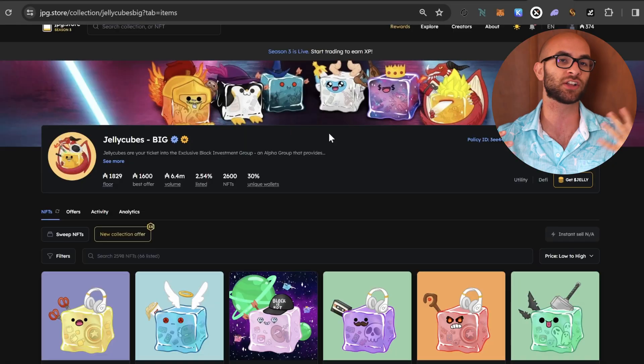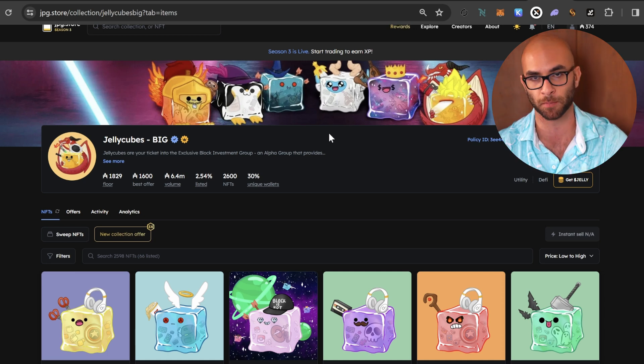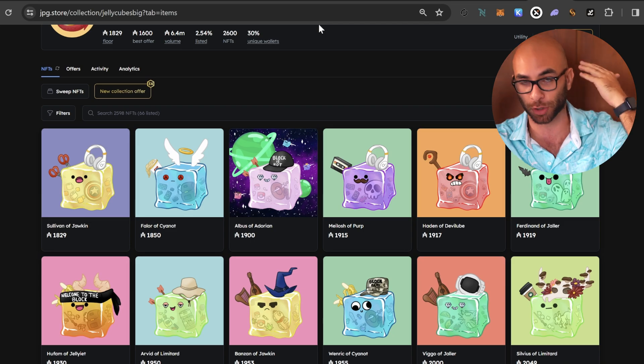That pretty much wraps up this airdrop guide. All the projects listed are backed by Blast, so hopefully none of them end up being scams. As you're going through this, please make sure you're being safe — potentially use a burner wallet or even a burner Twitter in case they try doing something with your social account. And as a reminder, if you're looking for a group to keep up with this information, join our Discord — we'll hook you up for a free week. Just open a support ticket and say you'd like a trial pass without having to pay $1,500 for one of our Jelly Cube NFTs. Hope you enjoyed it and I'll catch you all later.